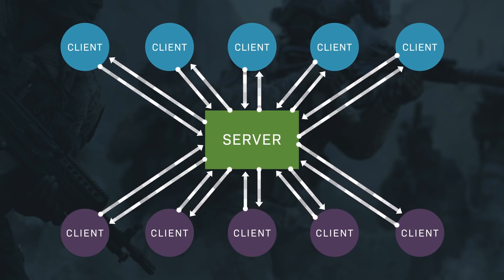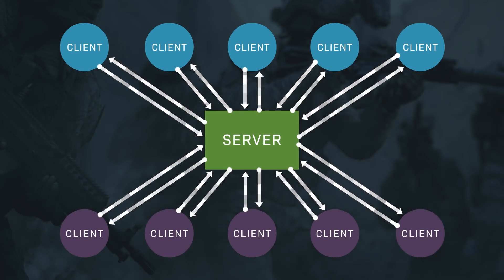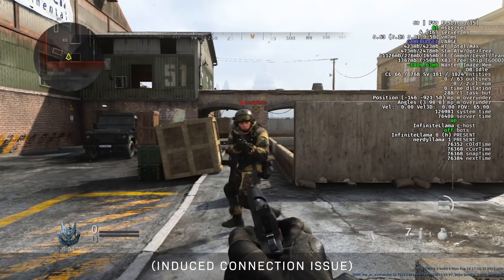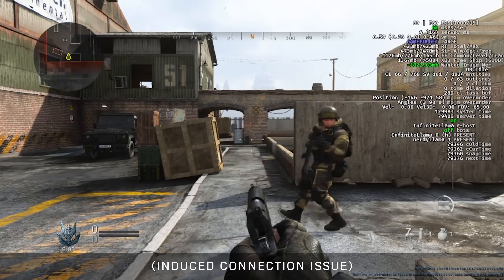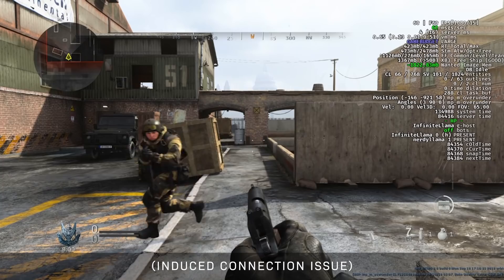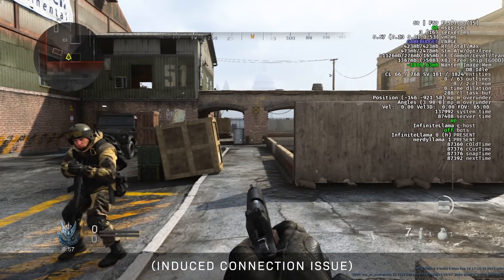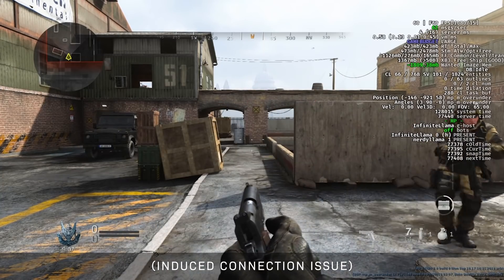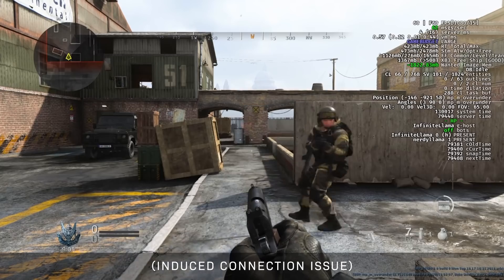So it sounds like the client self-regulates based on what the server is giving it. Let's talk about the other side — what happens when the server is not getting enough data from a client? Different games do different things with this. In the past, like five or six years ago, we just did nothing, which is totally an option, just not a very good one. What happens is the server just doesn't have any data for the client, so the solution is to just not move them. Then you get a dump of data from the client and you just slam them to the new position processing all of those packets. The client ends up jumping around — players would just be teleporting everywhere and you can't really play like that.